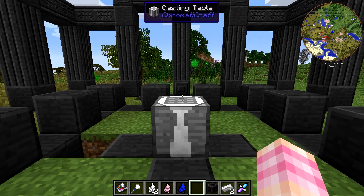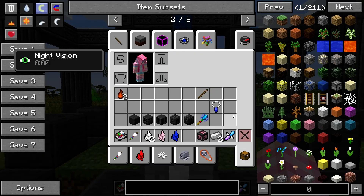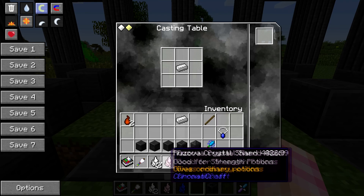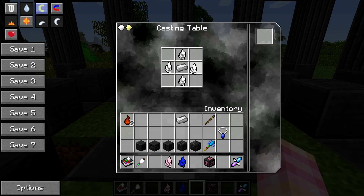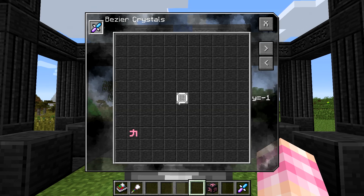Now we're going to take a look at a weapon — a very interesting weapon: Bezier Crystals. In order to craft these, you place an iron ingot in the middle, then tahara shards. There's a risova shard in the bottom left and an anilla crystal shard in the upper right. This one actually requires a rune, so we can't see it in the casting table yet.